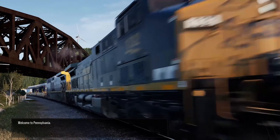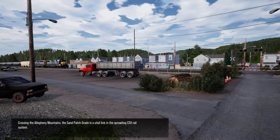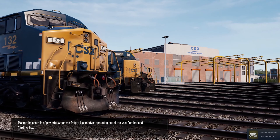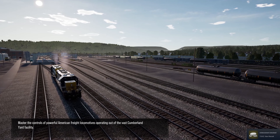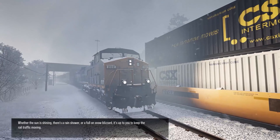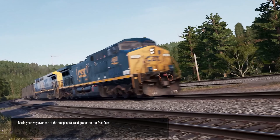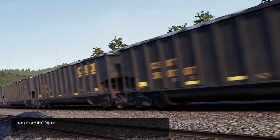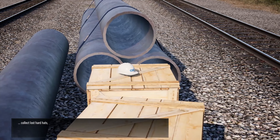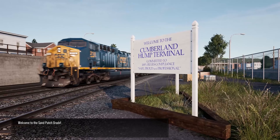Welcome to Pennsylvania. Crossing the Allegheny Mountains, the Sand Patch Grade is a vital link in the sprawling CSX rail system. Master the controls of powerful American freight locomotives operating out of the vast Cumberland Yard facility. Whether the sun is shining, there's a rain shower, or a full-on snow blizzard, it's up to you to keep the rail traffic moving. Battle your way over one of the steepest railroad grades on the East Coast, and along the way don't forget to place safety posters, collect lost hardhats, put up no-trespassing signage, and fix broken snow markers.